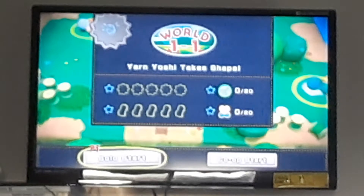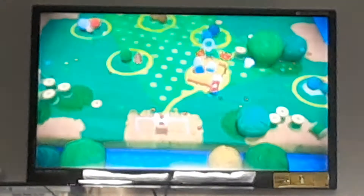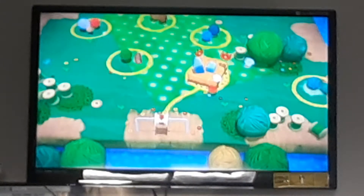I basically just use the Yarn Yoshi amiibo and the Super Mario amiibo for Mario Party 10 - a game I would LP for you guys, but with the whole coronavirus situation I can't. I go to World 1-1, Yarn Yoshi Takes Shape. Each level has 5 flowers, 5 pieces of yarn, and 20 smiley-face stickers - RIP. And you gotta complete it all without getting hit once or with full health. I will not be doing any of that - I'm not 100%-ing this game, I have no time for that.